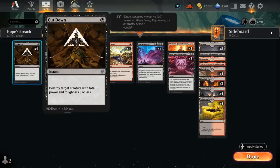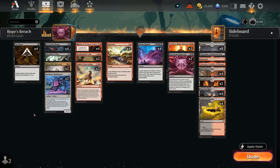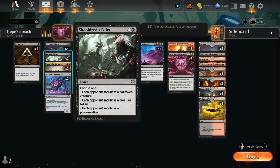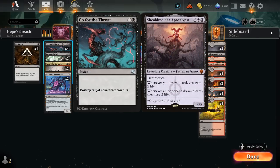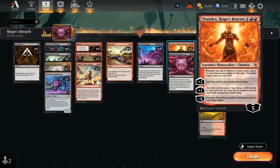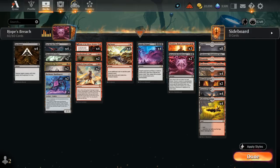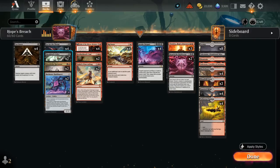Rounding out the deck we've got lots of cheap removal, which we can also copy with Chandra if we add mana first and then cast a removal spell — that way we keep our loyalty high. Four copies of Cut Down, excellent against aggressive decks and can even take out a Haughty Djinn. At two mana we've got Go for the Throat alongside two copies of Shieldred's Edict, which can answer opposing Chandras and other planeswalkers. It can sacrifice both non-tokens and tokens, so it can also answer a Sheoldred if that's the only creature on the battlefield alongside Go for the Throat.